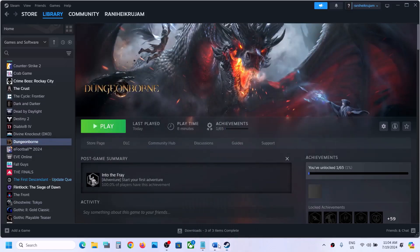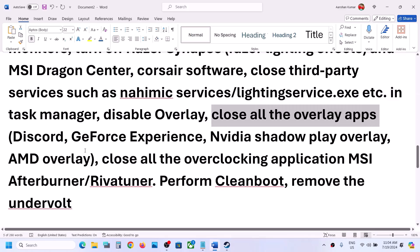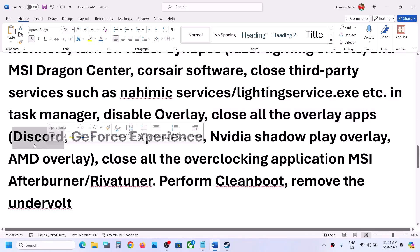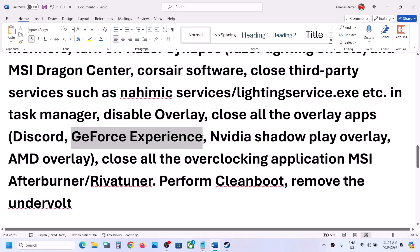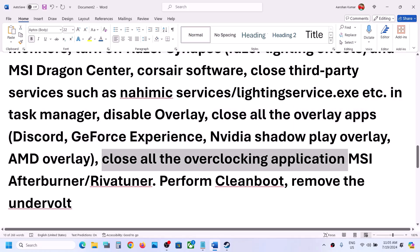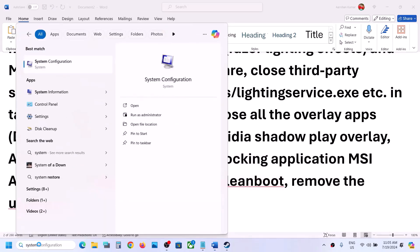Launch the game. Also close all other overlay applications — if you have Discord running, turn off the overlay in Discord or simply close it. If you have GeForce Experience running, turn off the overlay there or close it entirely. Also close all overclocking applications such as MSI Afterburner, RivaTuner, or any other overclocking tool, then launch the game.